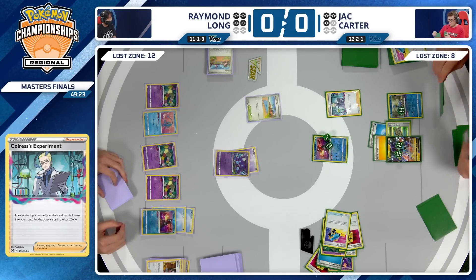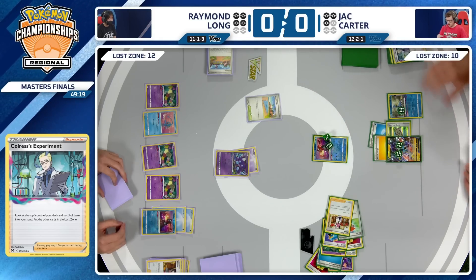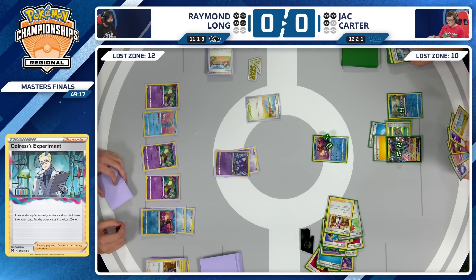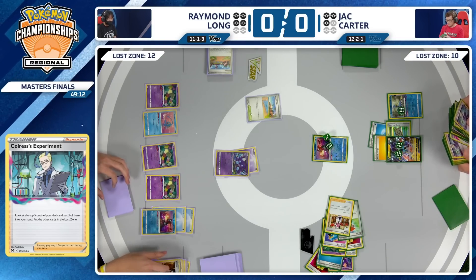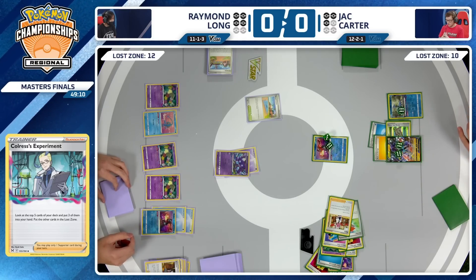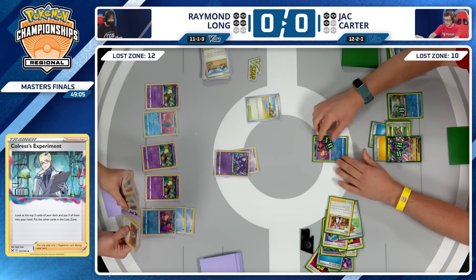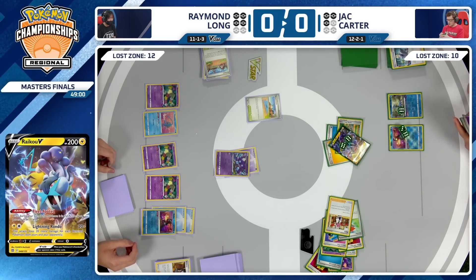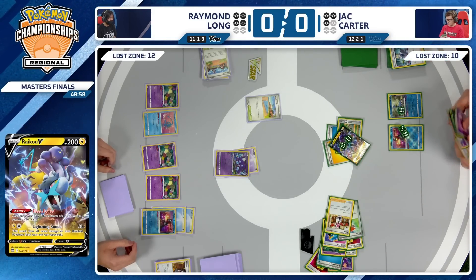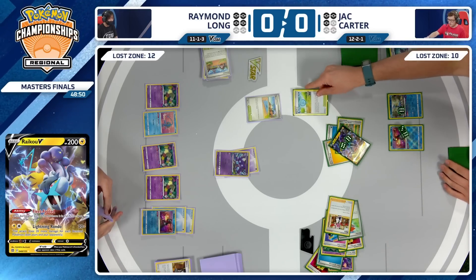Greninja has done a lot of work — effectively put 180 damage in play twice. You're not going to see too much value from the Manaphy, but Jack does choose to keep it and ditches the Palpad and the Clara. More likely Manaphy could be useful than getting back your Sableyes at this point, and you do still have Super Rod. Jack Carter going to retreat out of that Radiant Greninja — that Beach Court still in play — using Fleet Footed off of the Raikou to get that additional draw.